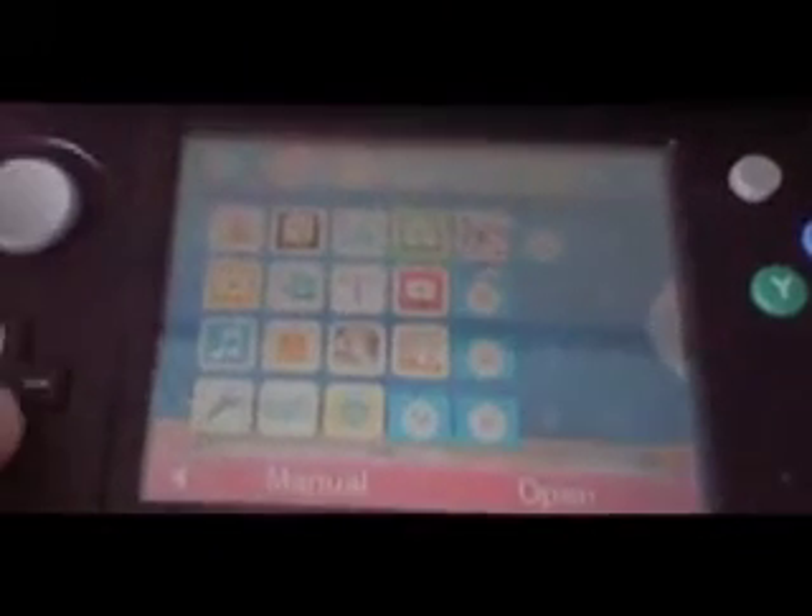I have the StreetPass Mii Plaza — obviously I have a lot of people in there. Face Raiders — I haven't played that in quite a long time. We've got the Nintendo Letterbox, which is really fun. You can draw pictures and write stuff and send it to all of your friends on the Mii Street Plaza.